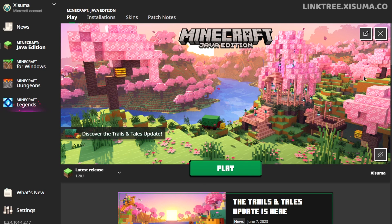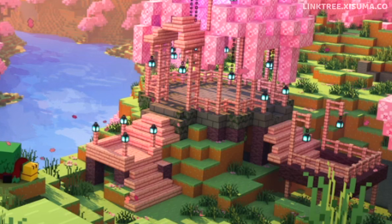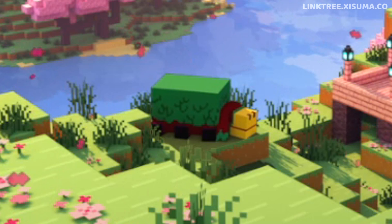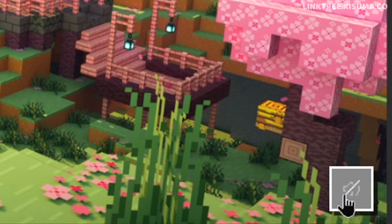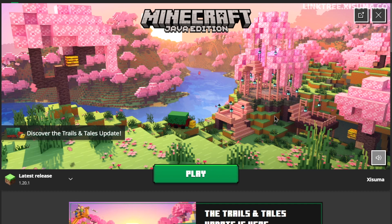When we click on it, we get a beautiful render of the new cherry blossom biome with some buildings in it, as well as the sniffer hanging out in the middle — using those render graphics they like for promotional art. This is absolutely gorgeous. Down here there's also a mute button, and when we click that, we get some gorgeous music to go along with this beautiful ambience.